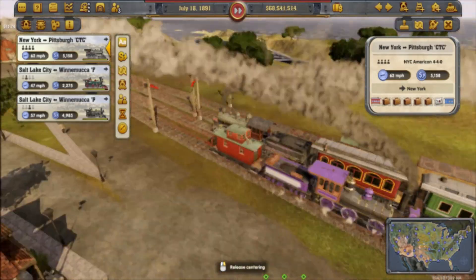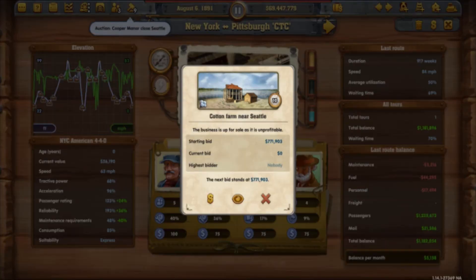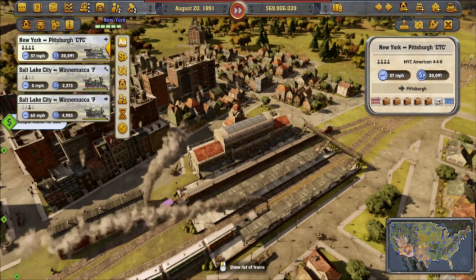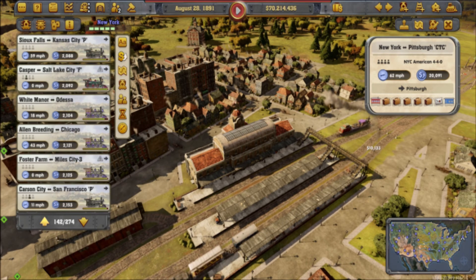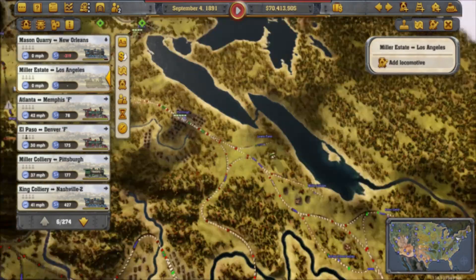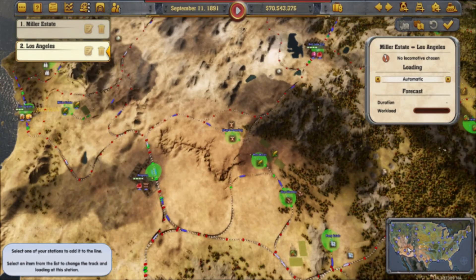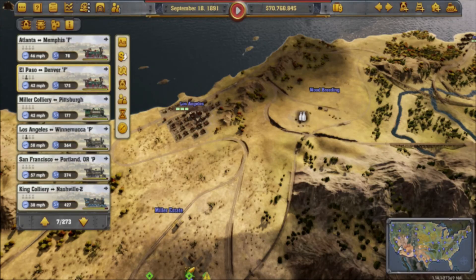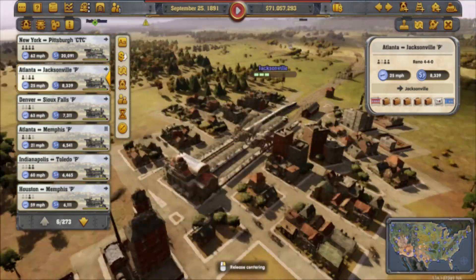The 440 All-American will be rolling into the city of New York to finish its run. Let's have a look at how much money it's been taking — over a million dollars in passenger revenue alone; that is incredible. How much money are my trains making? Let's basically go straight to the top. The train that hasn't been making much revenue yet was the Miller Estate to Los Angeles line. The most is basically my transcontinental passenger train, and the second is the Jacksonville to Atlanta Express.